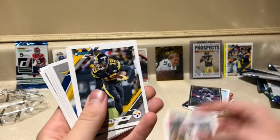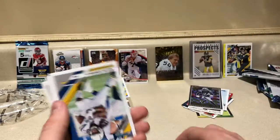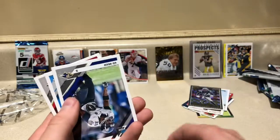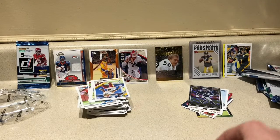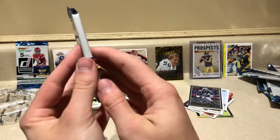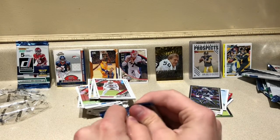Pack eight: Nick Chubb, a JuJu Smith-Schuster card, Amari Cooper, Melvin Gordon, Matt Ryan, Ed Reed, Carrion Johnson, and Kendall Sheffield. Now boys and girls — the thick pack is up next. What are we gonna get?